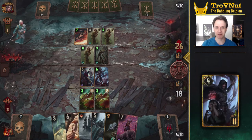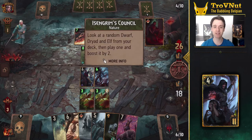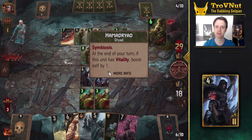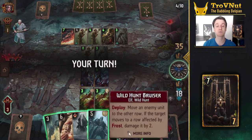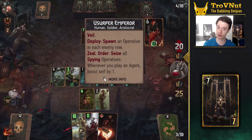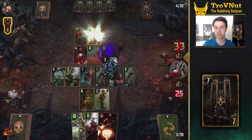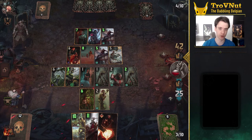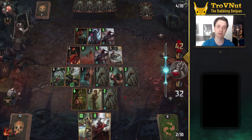Nilfgaard got its spying archetype back in full with multiple new cards that can benefit from having spying applied, and new ways to apply the status and playing disloyal units. It's something I've been asking for for a while now to make Nilfgaard a bit more interesting again, and I'm pleased with the new additions. The distinction between a disloyal unit and the spying status is also now much clearer since they have been separated completely. Disloyal units are played on the opposing side of the board and apply the spying status after they are played, while spying is also available as a separate status effect that can just be applied separately. This makes their interaction with cards like Thirsty Dame much more clear, which definitely benefits newer players.